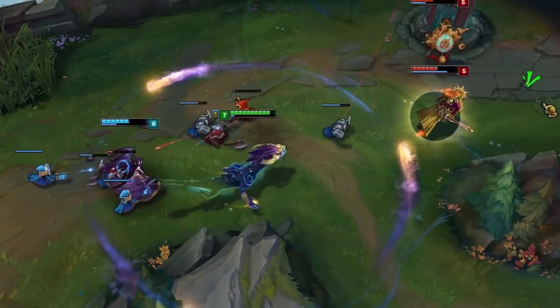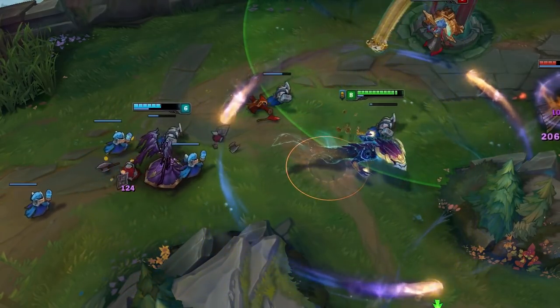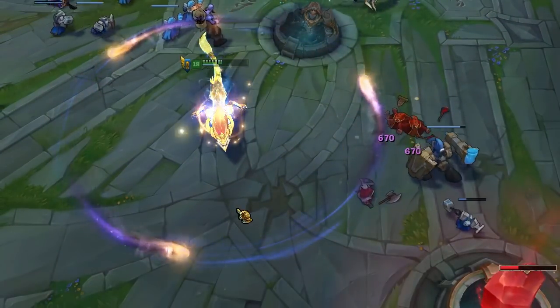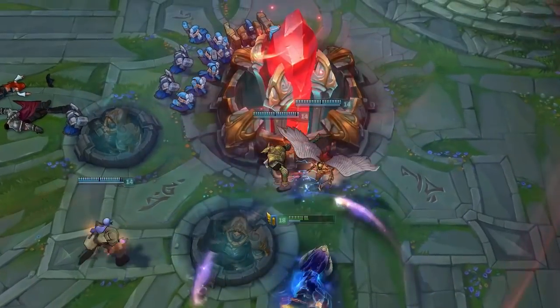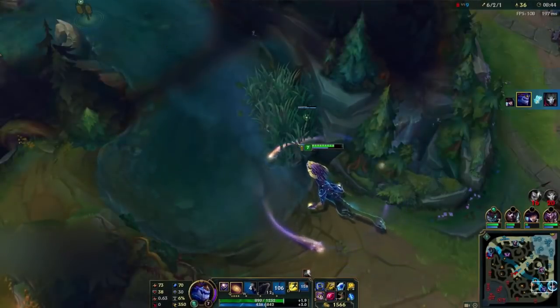The hitbox of the stars is a small bit larger than you might assume, so don't be surprised if they hit things that just barely seem to not be touched. Also, much like Swain's Ultimate, Hourglass will not stop his stars, and if he has W active with enough mana to sustain it, they will keep moving at the Outer Limit with the bonus damage.